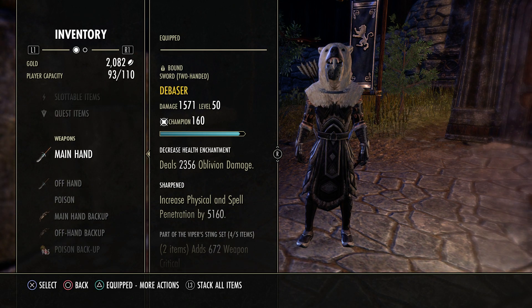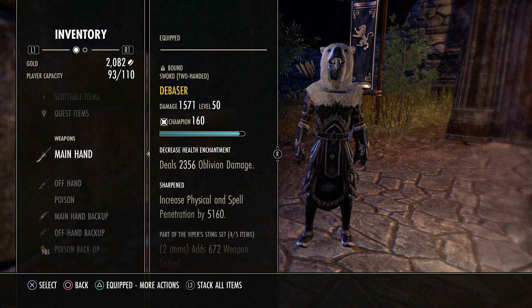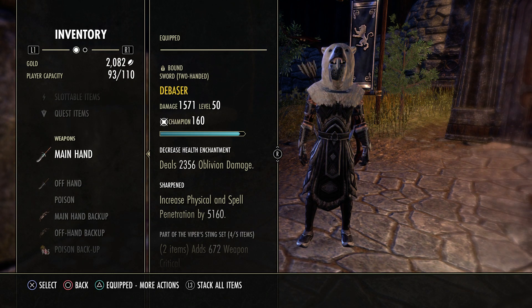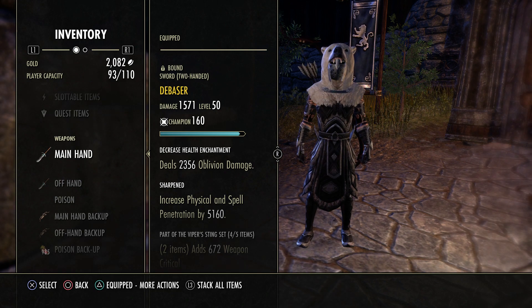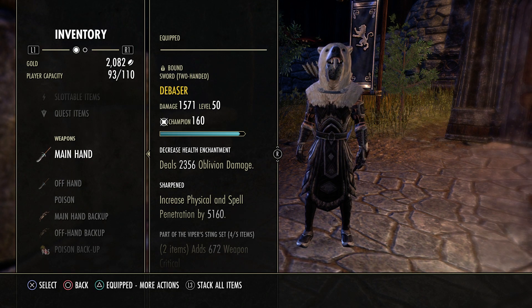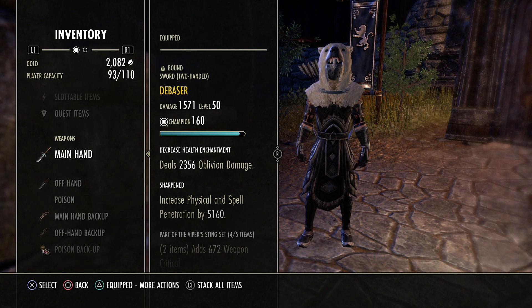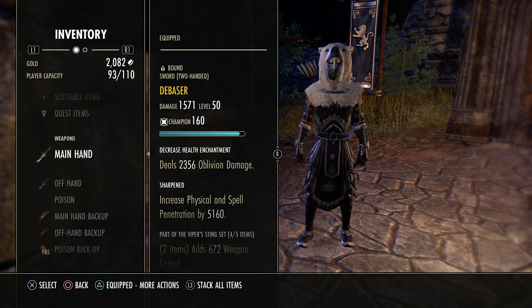A light attack surprise attack bash can turn into something real quick, and that's just why proc blade is so good. If you run a normal Nightblade build, sure you can hit somebody with a 4k light attack and a 7k surprise attack, but proc blade does all that damage plus an oblivion glyph and a Viper proc — it kind of outweighs.